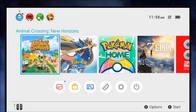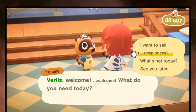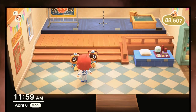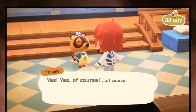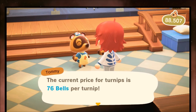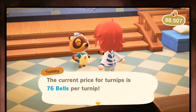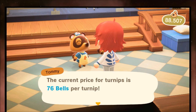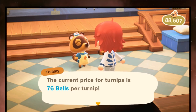So it's now 11:59 a.m., it's the next day, and we can go check in with the Nooklings to see the current turnip prices. The current price is 76 bells per turnip. Also it just ticked over - I was going to test if the price changes with real time or when you enter and leave the shop, but the second it became noon the price updated. It was actually 81 bells per turnip, now it's 76 - I have lost 25% of my investment.